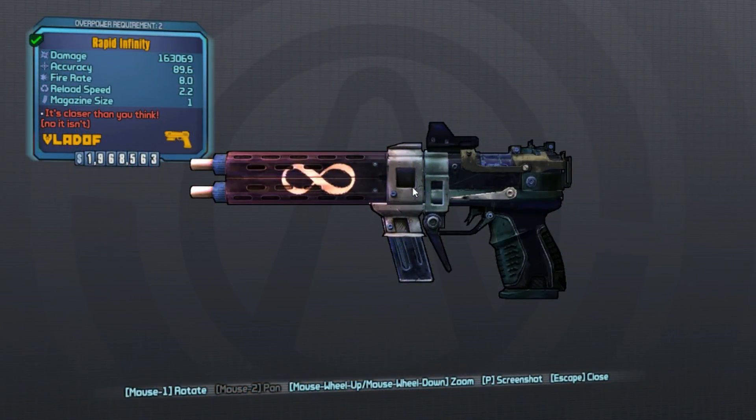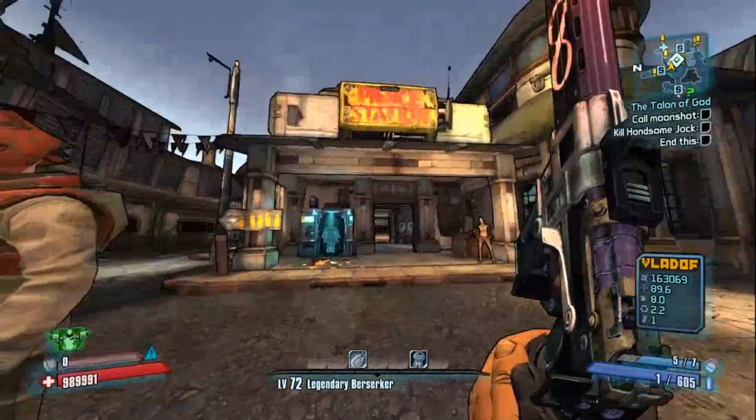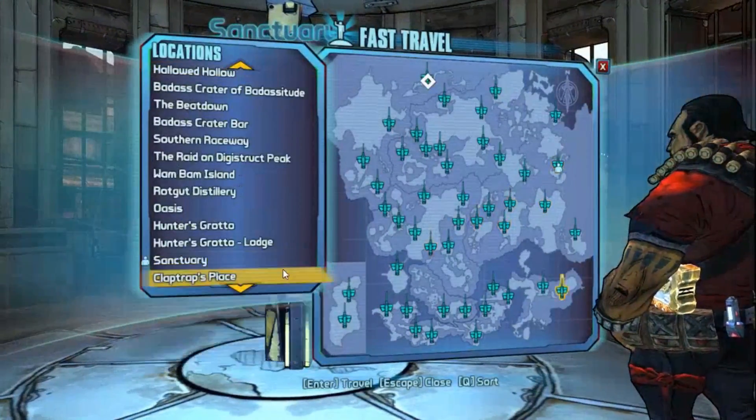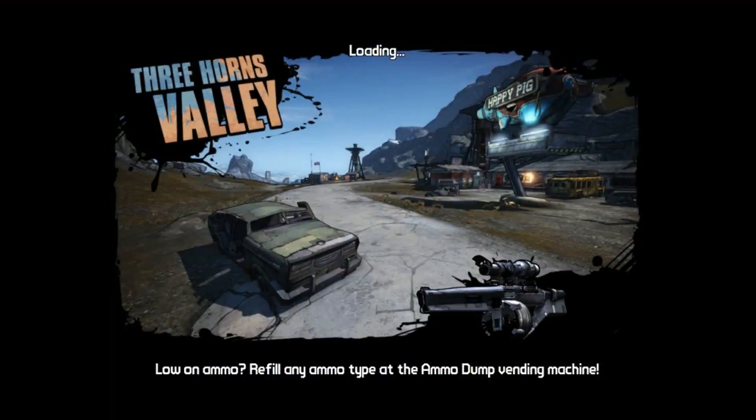This weapon is pretty unique — it has unlimited ammo, which is pretty nice, and it has a really weird spray pattern, which isn't pretty nice. I'll talk about those two things later, as well as ways this weapon can be used, and the prefixes and elements it can spawn with.